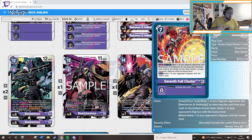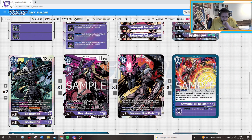Seven Full Cluster — you can trash this from your hand, which is pretty nice. When one of your Digimon digivolves into Beelzemon, by returning this card from your trash, destroy exactly one of your opponent's Digimon with the lowest play cost. So if your opponent only has one or two Digimon on board — and we're a mid-game deck that only requires one or two Digimon — you have destruction effects that can destroy something, then activate Seven Full Cluster to nuke the entire board. You can also target your opponent's Digimon with the lowest level. This is a nice finisher card that you want in the trash.